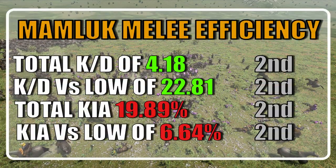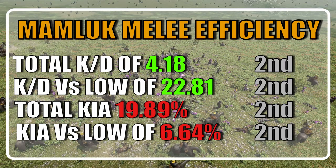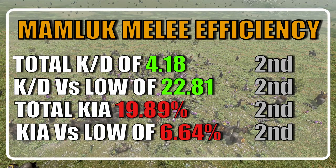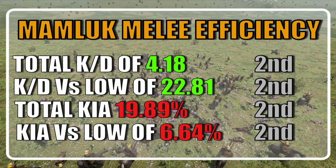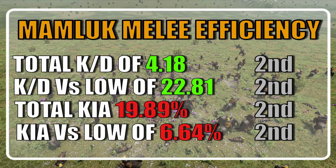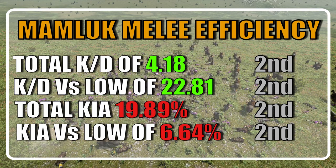When considering the melee efficiency, the Memeluk ranked second with an average KD of 4.18 and a KD versus low of 22.81. The Memeluk ended up losing 19.89% of their units and averaged a 6.64% casualty chance versus low tiers.